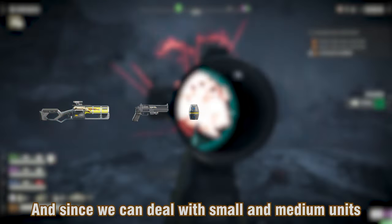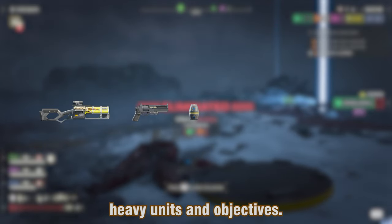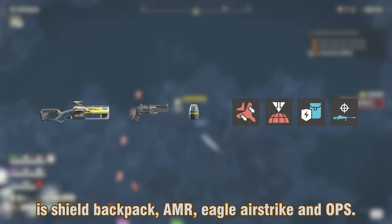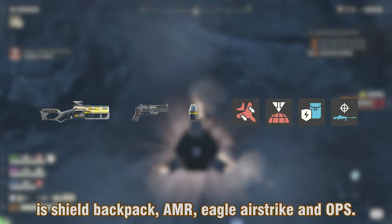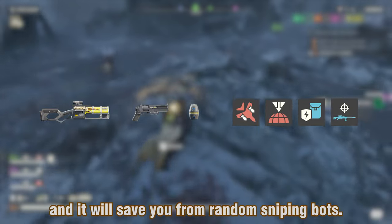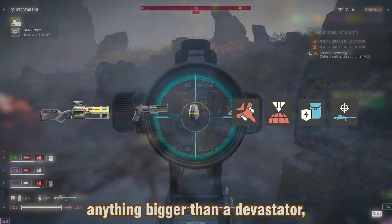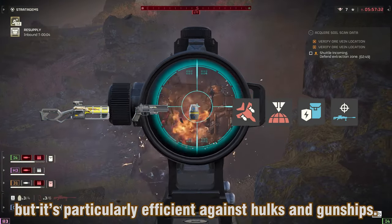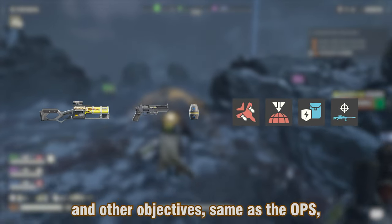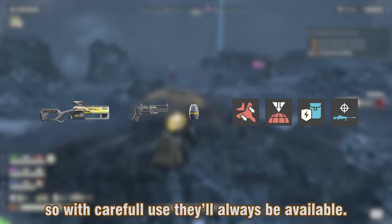Since we can deal with small and medium units fairly consistently, the stratagems will be focused on taking down heavy units and objectives. My favorite combination, especially if you're not using automatons, is Shield Backpack, AMR, Eagle Airstrike, and Orbital Precision Strike. The shield will keep you safe long enough to line up your AMR shots and save you from random sniping bots. The AMR is your go-to for taking out anything bigger than a devastator, but it's particularly efficient against hulks and gunships. The Eagle Airstrike can crack open tanks, fabricators, and other objectives, same as the Orbital Precision Strike, and they both have really short cooldowns, so with careful use they'll always be available.